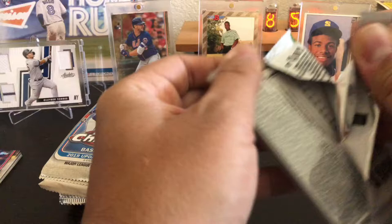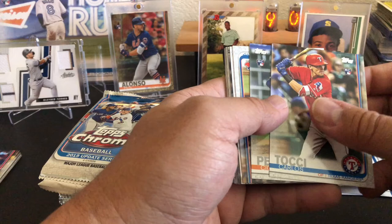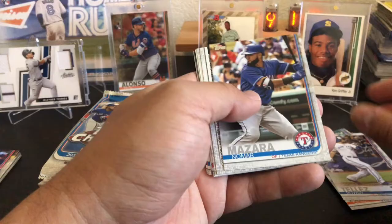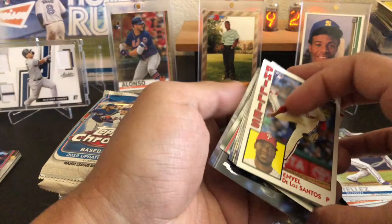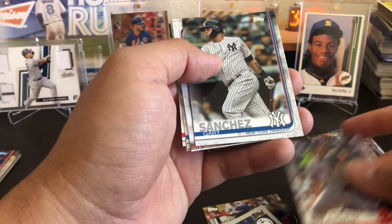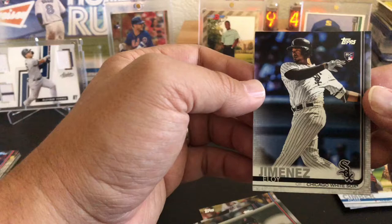2019 Topps Series 2. Looking for the short prints of Vlad Guerrero and basic parallel cards of Fernando Tatis, Eloy Jimenez, Carlos Tucci, Sayonel Perez, Rowdy Tellez, Neumar Mazzara, Steel City, San Diego's '84 inserts, De Los Santos, Enyel, Ryan Brazier, Gary Sanchez, Jermon Marquez, Adam Simber, Cody Bellinger, Eduardo Nunez. And we got the Eloy Jimenez! That's rookie number one that we can scratch off.